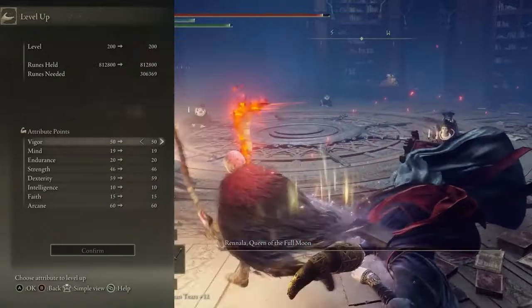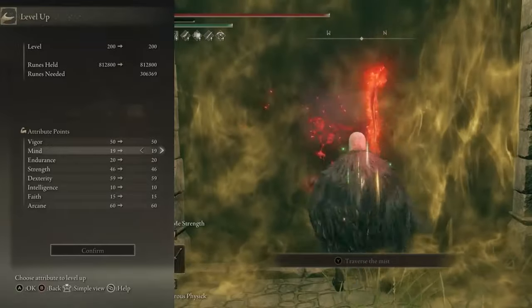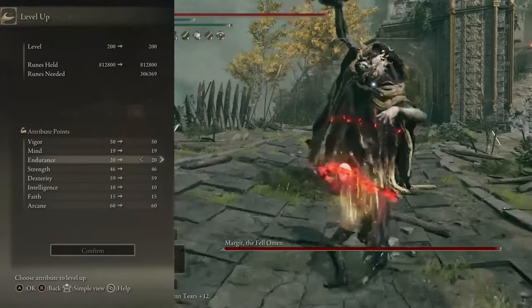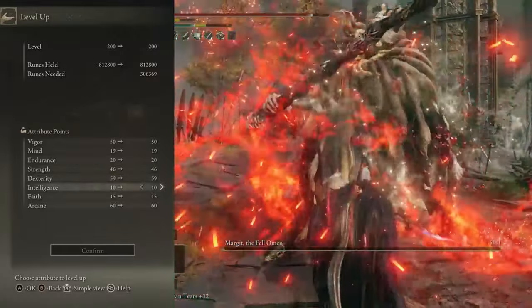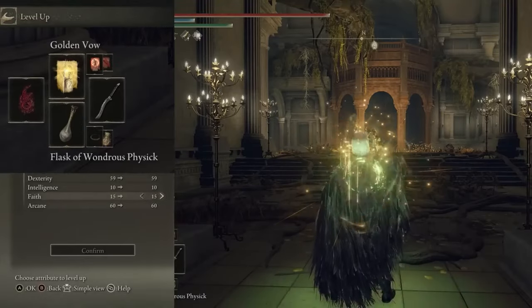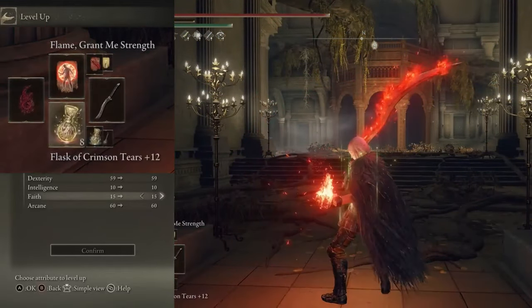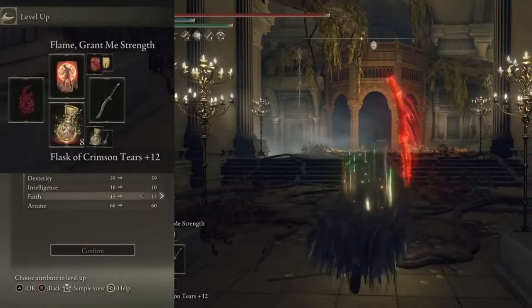Vigor is at 50, Mind at 19 — a little more than needed to buff up with one FP bar, but on New Game Plus FP was running out a little fast on the skills, so this helps. Endurance is at 20, Strength at 46, Dexterity at 59, Intelligence we don't touch, Faith is at 15 so we can use Flame Grant Me Strength. With the Faith Knot Crystal Tear in the Physic we boost Faith to 25, allowing Golden Vow and Bloodflame Blade. Arcane is at a whopping 60.